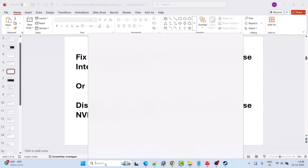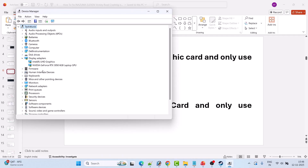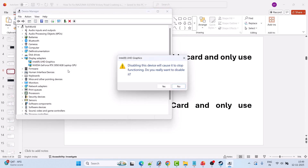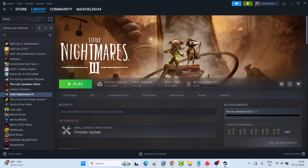Fix 5 is to disable your NVIDIA graphics card and only use the Intel graphics card. In Windows search, type Device Manager and open it, expand Display Adapters, right-click on your NVIDIA graphics card driver and select Disable Device, then click Yes to confirm and launch the game. If that doesn't work, re-enable NVIDIA and instead disable the Intel graphics card driver.